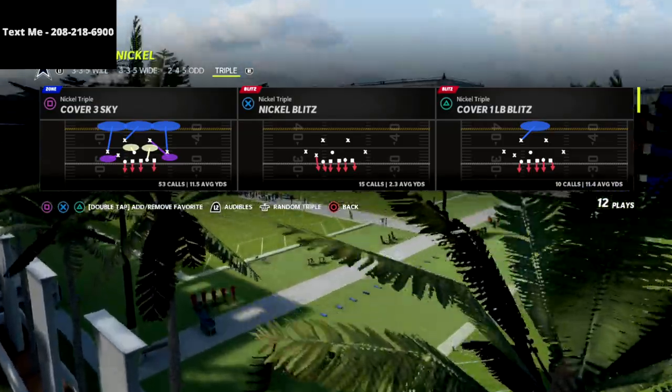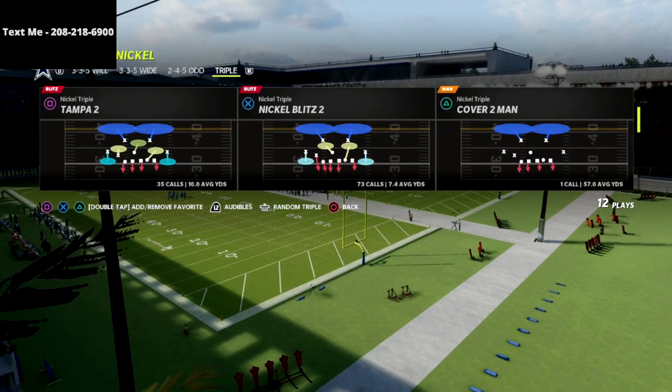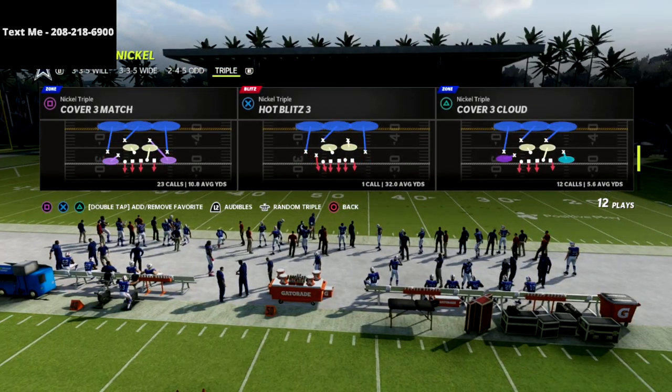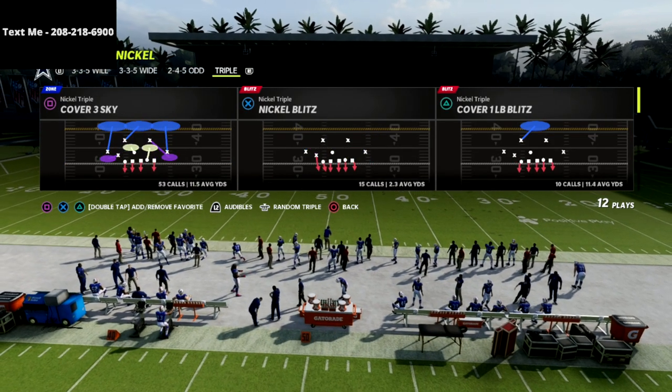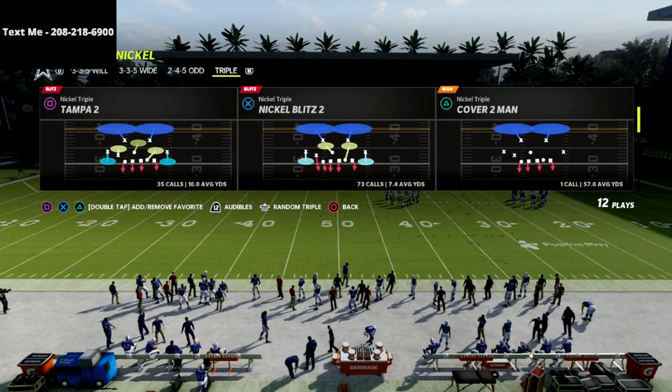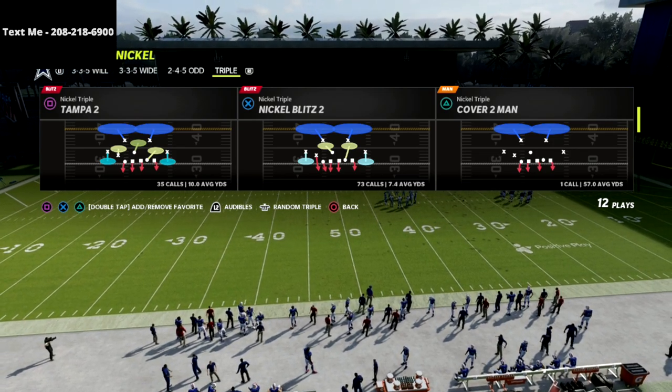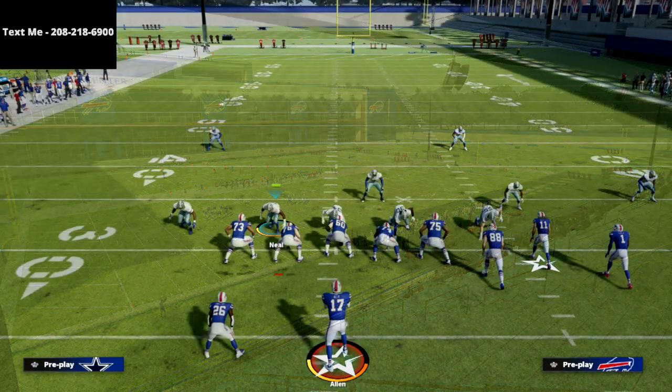If you haven't subscribed to the channel yet, I would highly encourage you to do that. We're going to be coming out of the Nickel Triple Tampa Two. Like I said, you could do this out of Tampa Two, Cover Six, or Cover Three Cloud. I personally prefer the Tampa Two — I think it's the best defense in the game right now, or the Cover Six.